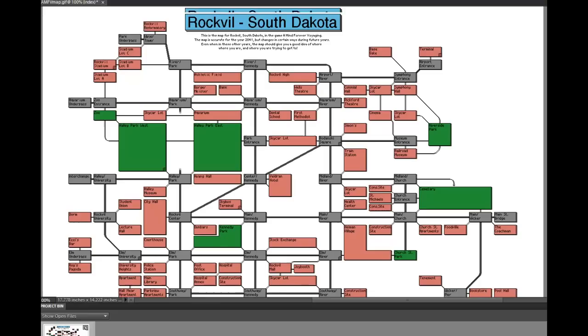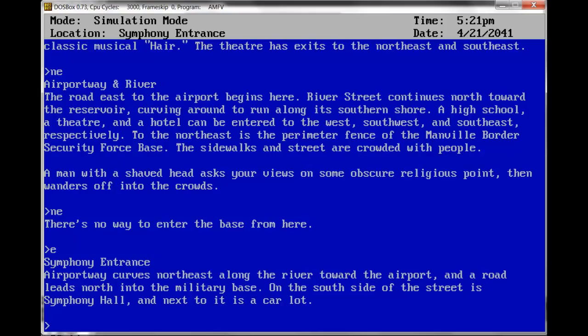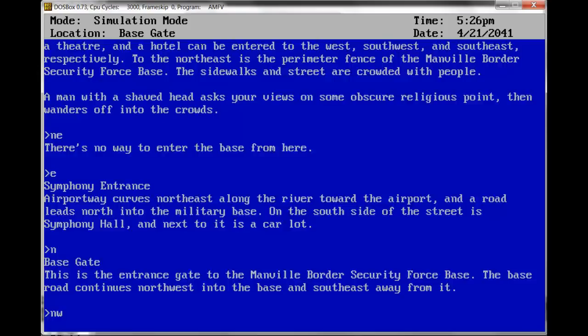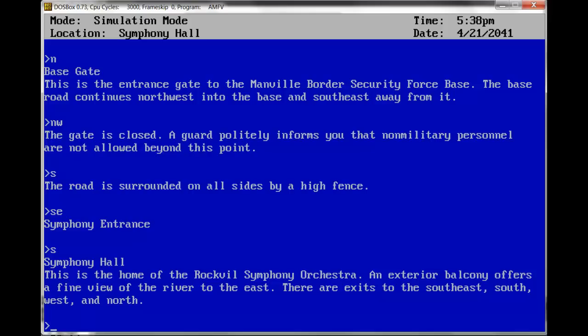We're at Airport and River. Going east — Symphony Entrance. Airport Way curves northeast along the river towards the airport, and a road leads north into the military base. On the south side of the street is Symphony Hall. North — Base Gate. This is the entrance gate to the Manville Border Security Force Base. The base road continues northwest into the base. Northwest — the gate is closed. A guard politely informs you that non-military personnel are not allowed beyond this point. Southeast, south — Symphony Hall, home of the Rockville Symphony Orchestra. Exterior balcony offers a fine view of the river to the east.